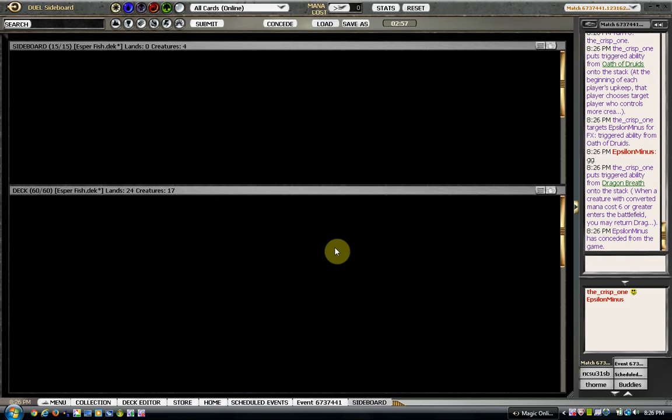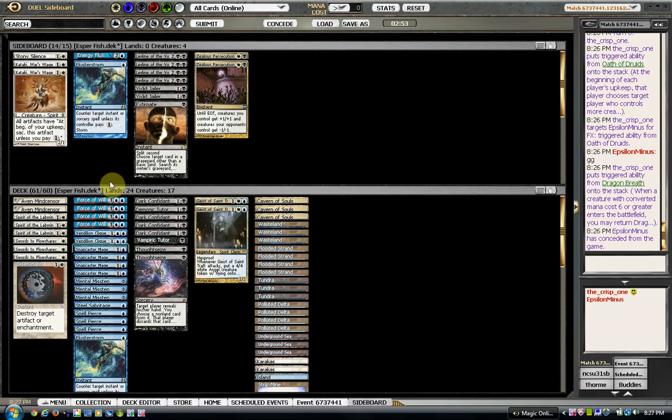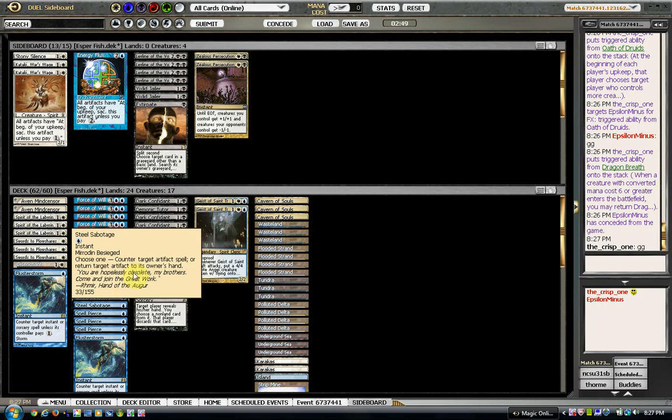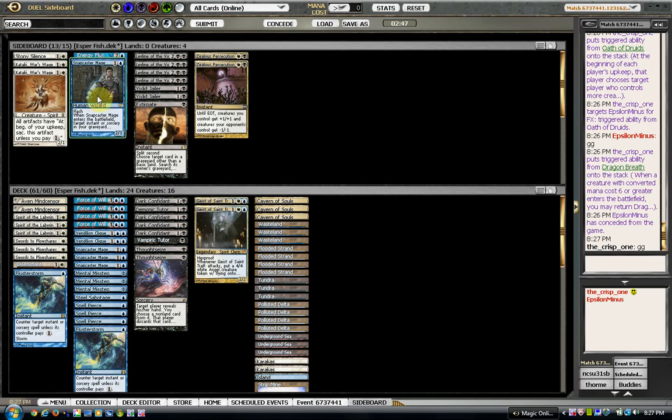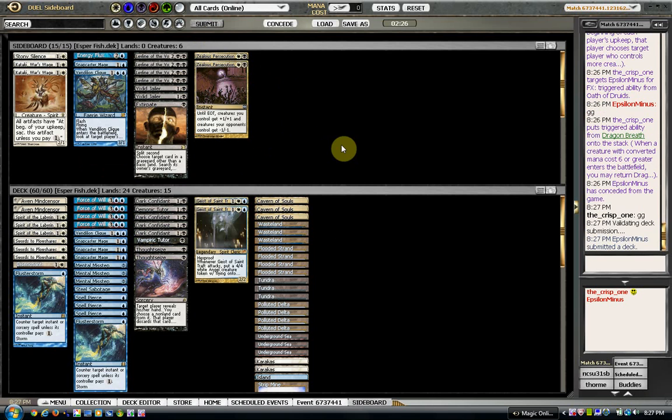Disenchant comes in, Flusterstorm comes in I think. Take out a Snapcaster. Is there anything else that comes in? Stony Silence and Extirpate are kind of nice, but I don't know if I really want to bring them in.